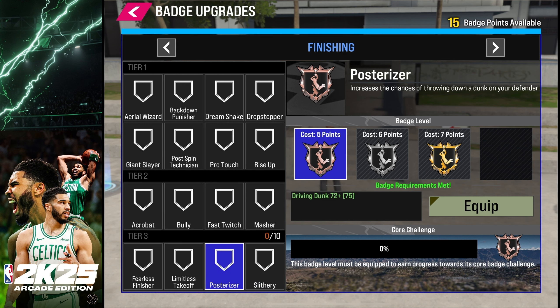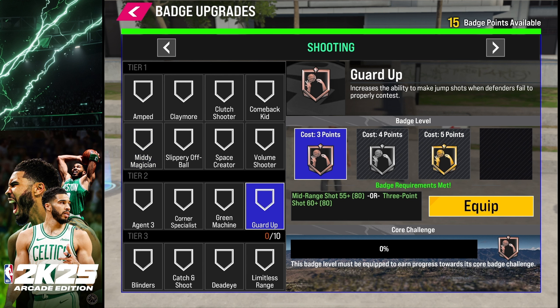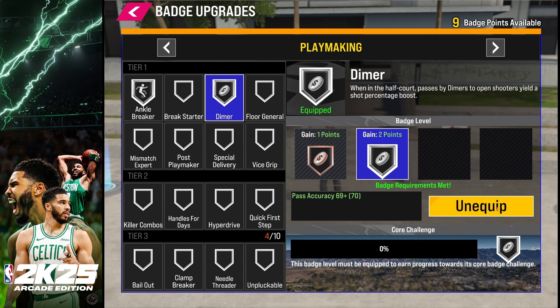Each badge has a point requirement — you need to hit 10 points between Tier 1 and Tier 2 in order to unlock a Tier 3 badge. That's why it's important to have a well-rounded player so you can mix and match badges, or go straight for a Gold badge early on. Tier 3 finishing badges include Limitless Takeoff, Posterizer, and Slithery. For shooting, Tier 3 includes Blinders, Catch and Shoot, Dead Eye, and Limitless Range. For playmaking, Tier 3 badges are Bailout, Clamp Breaker, Needle Threader, and Unpluckable, while Tier 2 has Handles for Days and Hyperdrive.